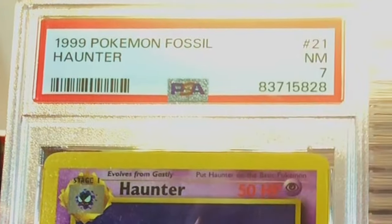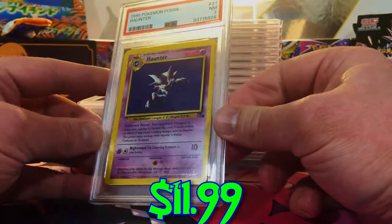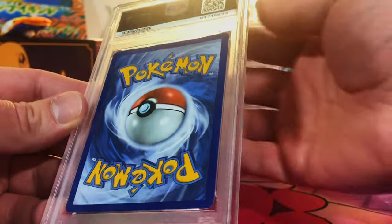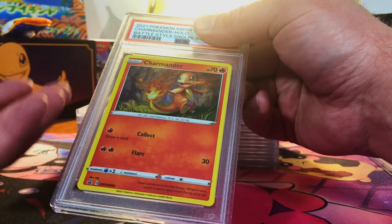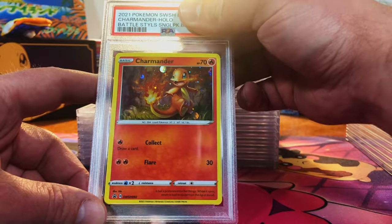Off-center Fossil Hunter, the non-holo rare — I'm gonna guess an eight. Okay, it was more seven. I do understand that because the corners were pretty jacked up, but hey, I'll take it. Minor edge wear — I wouldn't say it's that bad. We actually got four of these, all from TCG Player, just to see the variation of grades we can possibly get, like we did with CGC before.